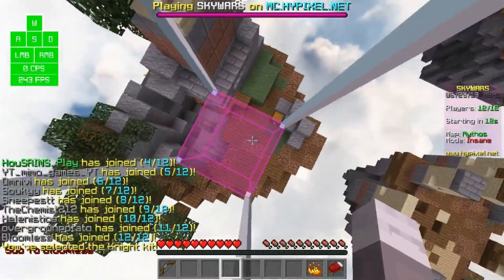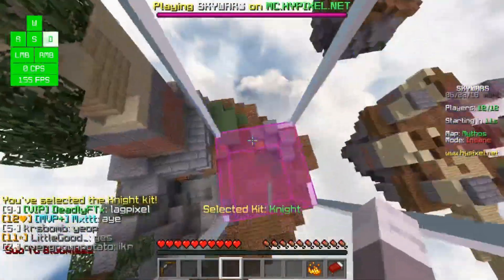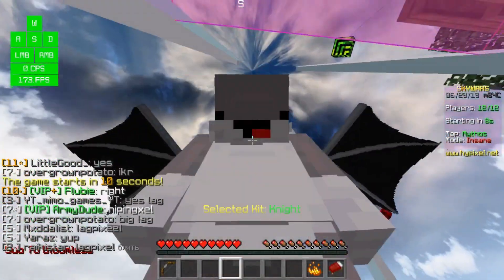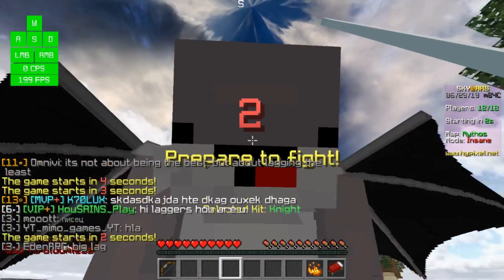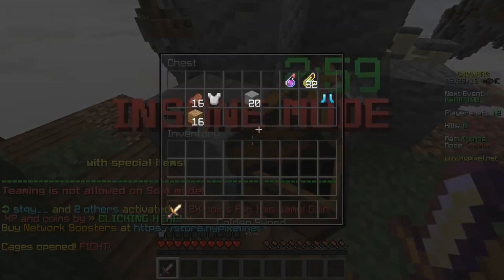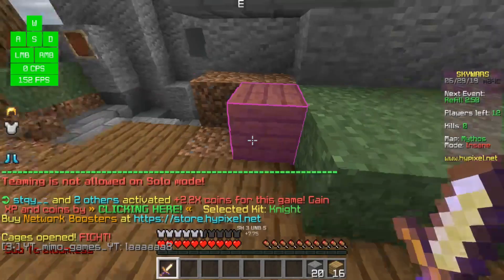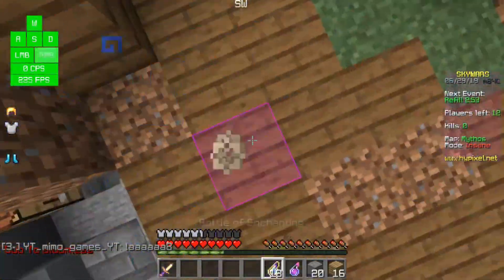Let's get a kill — I'm just gonna push to the base next to me or go to middle. If you want these ender dragon wings, check my other video where I show how to get the ender dragon wing mod. It's kind of laggy today.